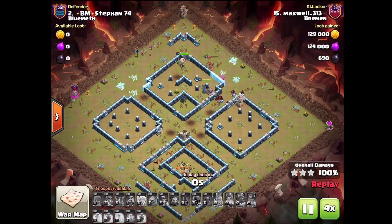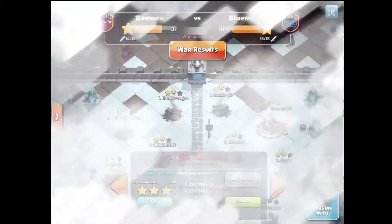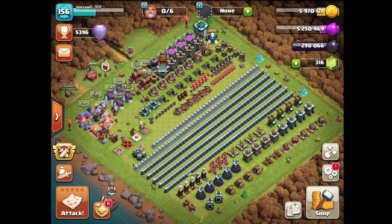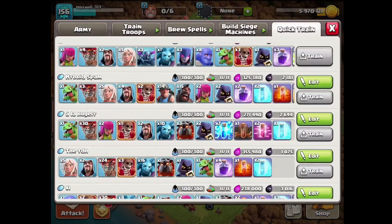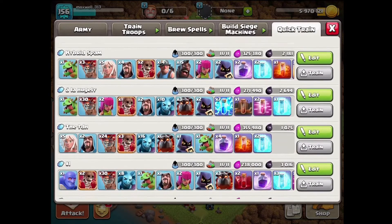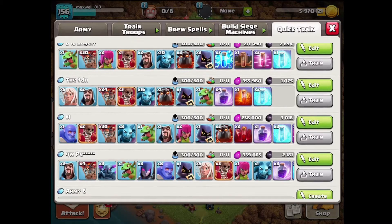One attack was really unlucky — it definitely should have been three triples. Not my greatest season ever, but it's fine. Right now I'm trying out some stuff in Legends League. I have quite a few different armies in Quick Train: hybrid spam, Hugo's Zap Lalo army, and TDH's army.